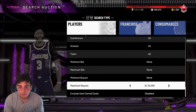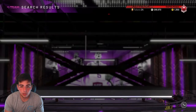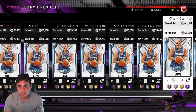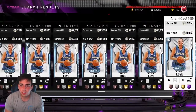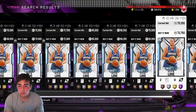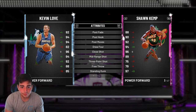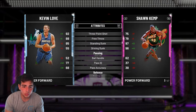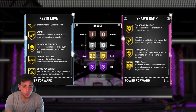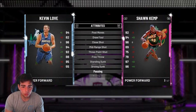Diamond Kevin Love. I bet he's about 60K, maybe even less. He's actually around 63K — not as cheap as I thought but he'll go lower. Would I recommend buying this card right now? Hell no. Do not buy — just wait a little bit. He's got good post fade, post hooks, and good badges. I believe he'll go down more. Get him for like 55K or under. It's crazy how they're dropping diamonds and they're already this cheap.